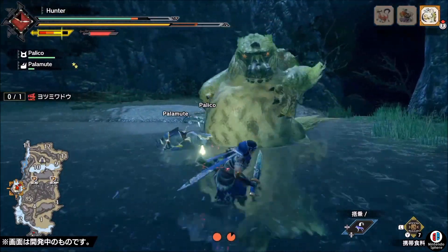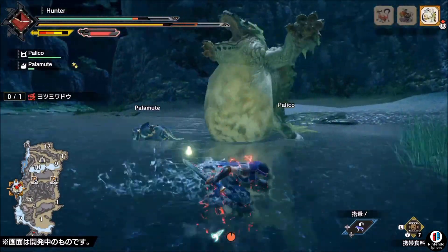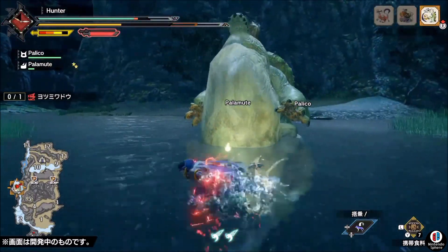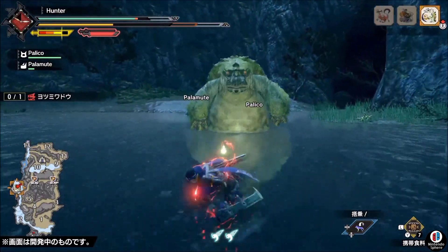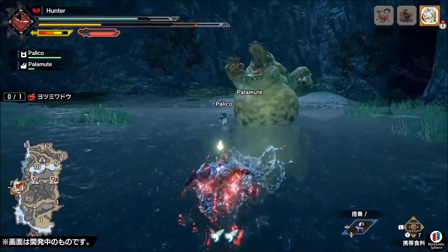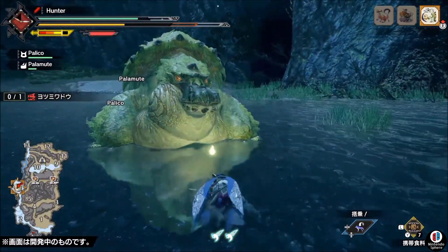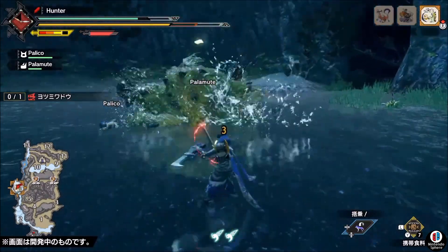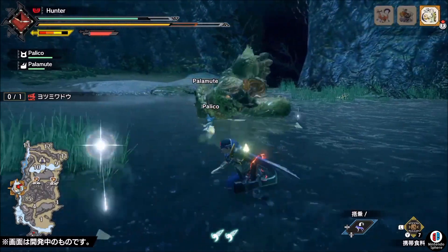Palomutes are set to attack as your character does, and they can also attack on their own, which means that the more your character attacks, the more the Palomute will also attack. While the Palomute specializes in movement and support, the Palico will specialize in recovery and trap support. In multiplayer where you can bring only one partner along, this will be a big part of the strategy.